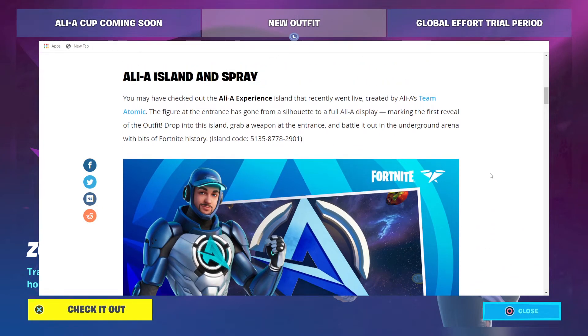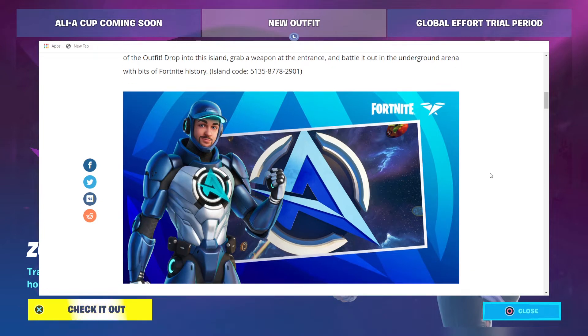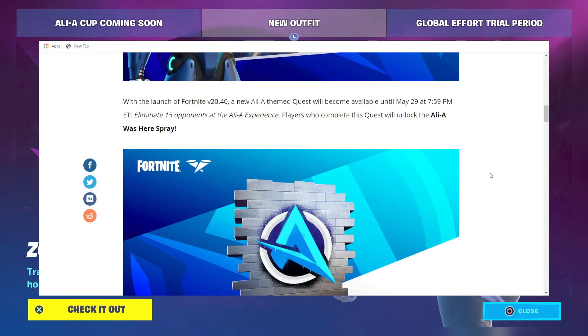Ali-A Island and Spray. You may have checked out the Ali-A Experience Island that recently went live, created by Ali-A's team Atomic. The figure at the entrance has gone from a silhouette to a full Ali-A display, marking the first reveal of the outfit. Drop into this island, grab a weapon at the entrance, and battle it out in the underground arena with bits of Fortnite history. The island code is 5135-8778-2901. With the launch of Fortnite version 20.40, a new Ali-A-themed quest will become available until May 29th at 7:59pm Eastern. Eliminate 15 opponents at the Ali-A Experience. Players who complete this quest will unlock the Ali-A Was Here spray.